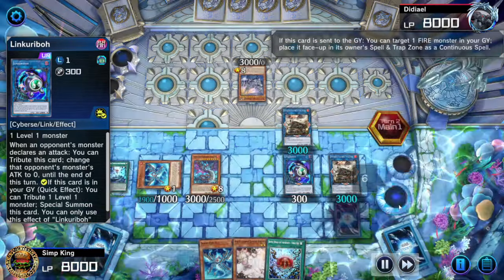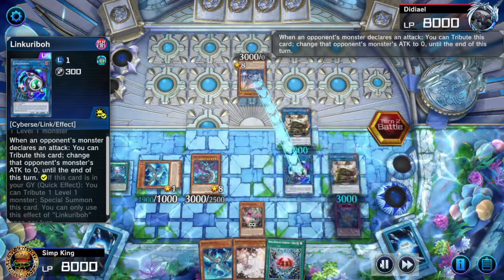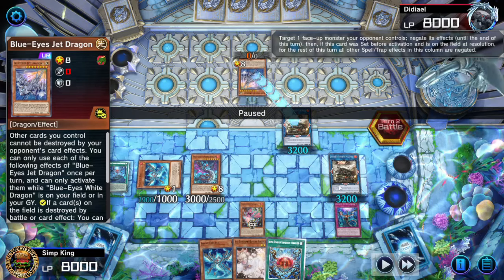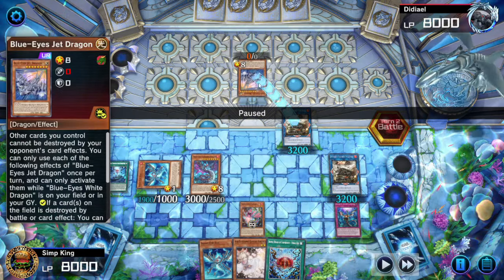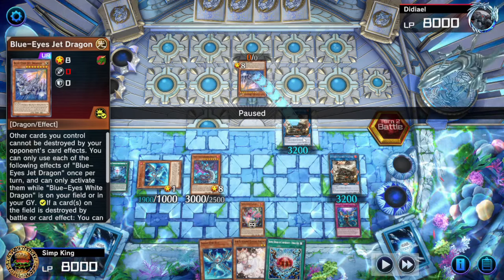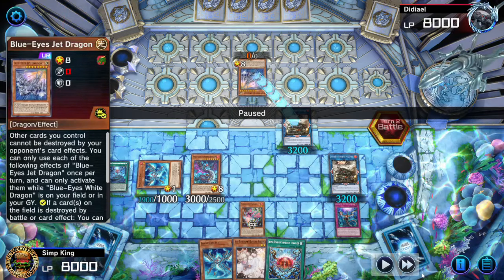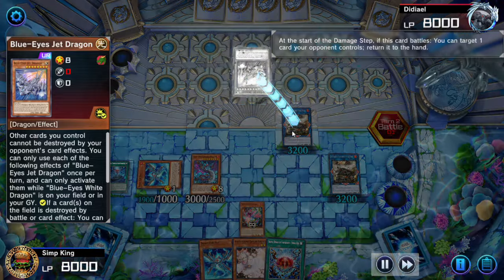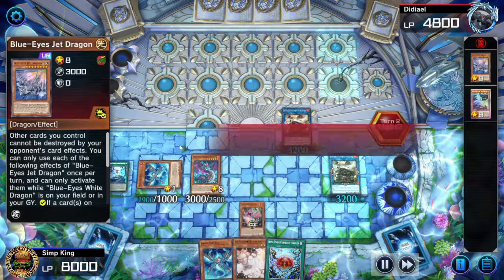We're going to summon Linkaribo, triggering our Poplar to go back into the Spell Trap Zone on the opponent going to battle. Shrinkify the Jet Dragon — opponent attacks with the Jet Dragon before the damage step. You've got to activate Imperm to negate — they've already committed to the attack. But if you wait until later, their effect goes on the chain and you can't respond during the damage step. So we've got to Imperm in response to the attack declaration. That's just Yu-Gi-Oh — you can explain this to a five-year-old child.